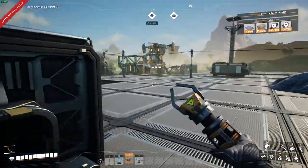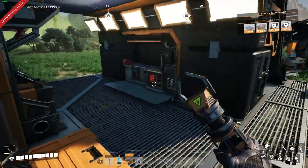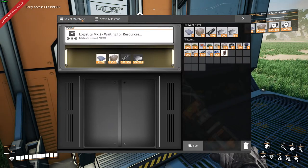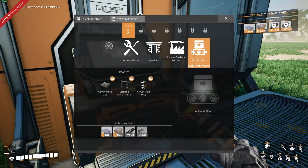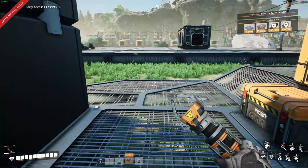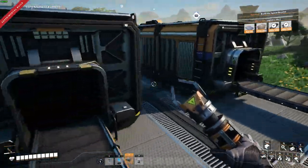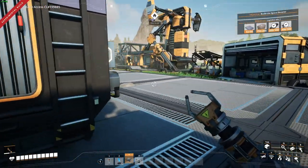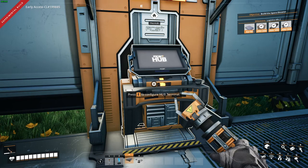Chainsaws can be discovered through tier 2 research in the obstacle clearing milestone. The only issue is we're currently working on logistics. So what I'm thinking is we're going to finish up the logistics mark 2 milestone real quick and then immediately go into chainsaws. I'm going to go manually craft up the last bit of reinforced plates and grab the last bit of concrete and I'll be right back.